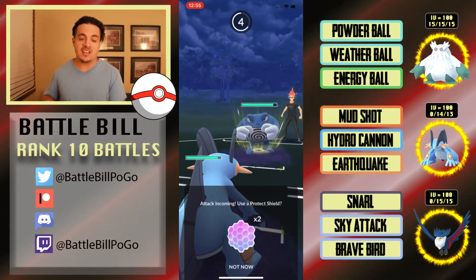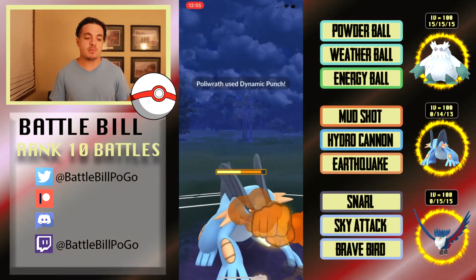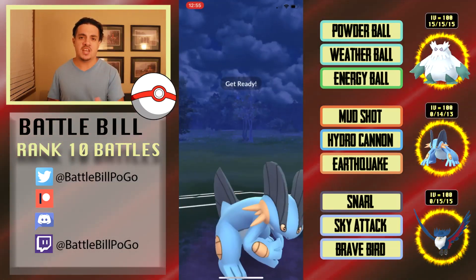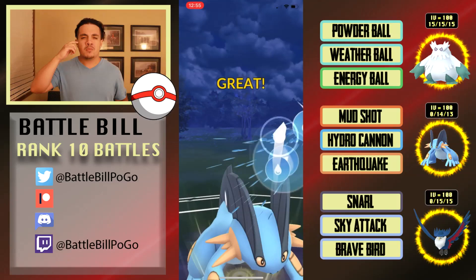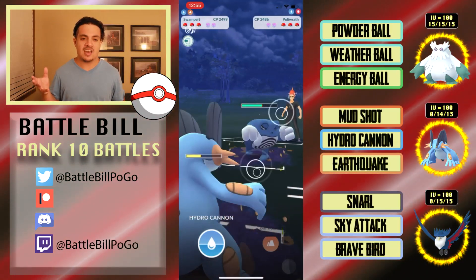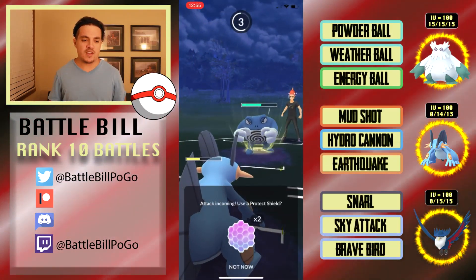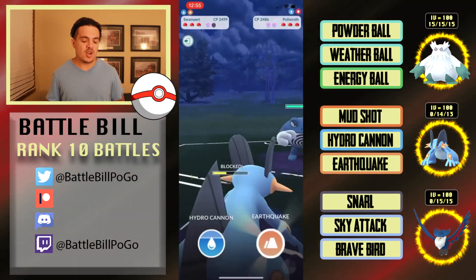Swampert is there to essentially try and take shields so that Honchkrow can end up in situations to throw Sky Attacks and Brave Birds that will go unshielded. In this first matchup, going up against Poliwrath, I swap in Swampert because I'm worried about Abomasnow taking Dynamic Punches. But I realize Poliwrath's Ice Punches deal super effective damage to basically my whole team.